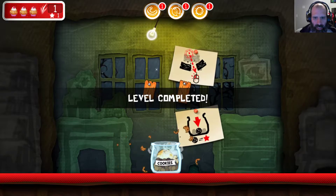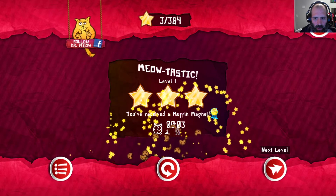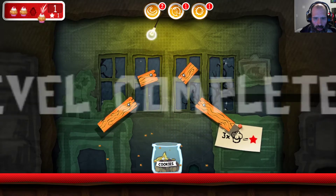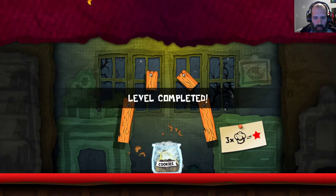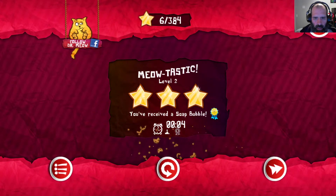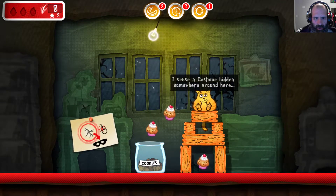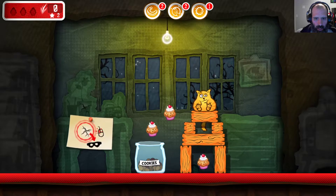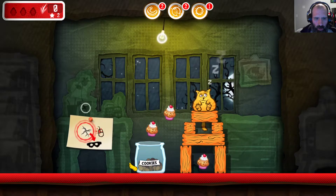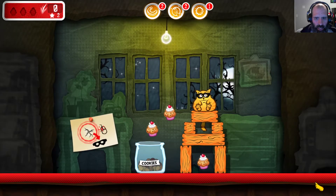Gotta do it really fast. Get all the muffins for all the stars? I can sense a costume hidden — what does that say? If there's a crack... yes, put on the costume.